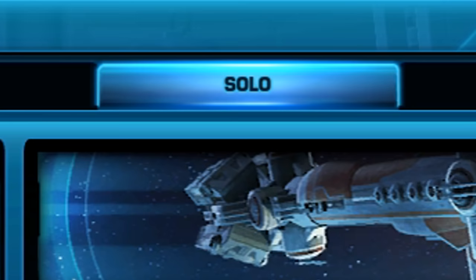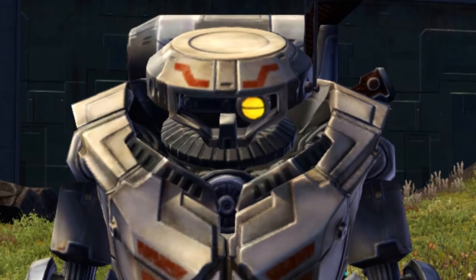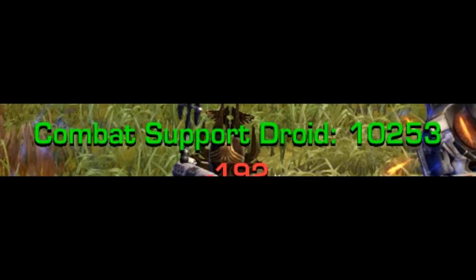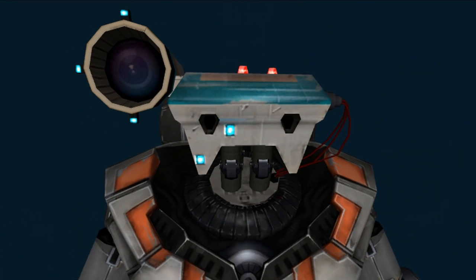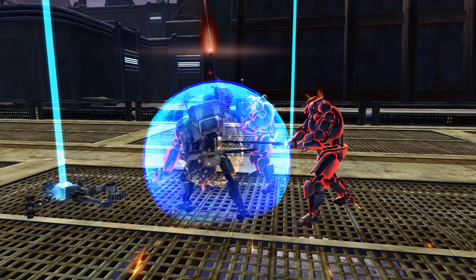Jesus Droid: Most 4-player flashpoints have a solo option available. If you pick the solo option, a combat support droid will spawn inside the flashpoint to help. This droid is ridiculously powerful — he heals you when you're about to die, tanks bosses and mobs, and deals a lot of damage. He is quite literally a Jesus Droid, sent from the Bioware devs to make completing flashpoints a holy experience. Jesus Droid doesn't fear enemies. Enemies fear him.